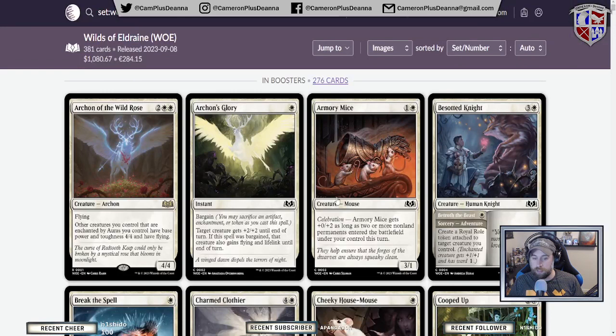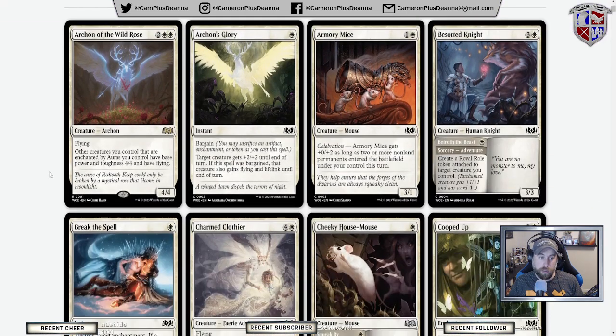This set is very much focusing on the fairy tale side, to the point that every two-color pair has a theme based on one of the fairy tales. We have a very obvious evil queen with the special apple and stuff like that. Starting off we have Archon of the Wild Rose, which is a very sick name. Four mana, 4/4 flyer. Other creatures you control that are enchanted by auras have base power and toughness 4/4 and flying.